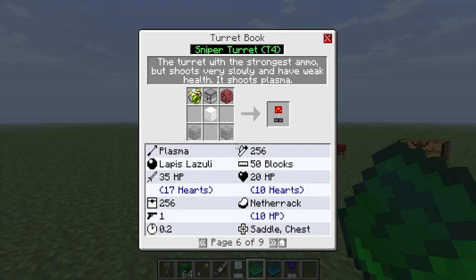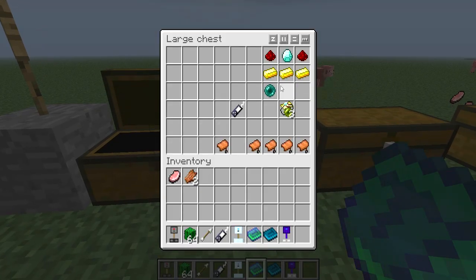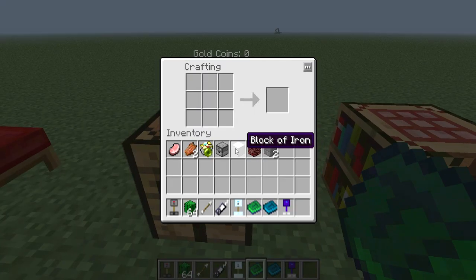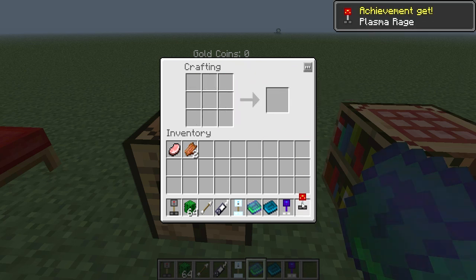Next would be the sniper turret. The sniper turret takes lapis lazuli and a high-tech module to make, plus netherrack, an iron block, a dispenser, and two stone bricks. In order to make a high-tech module you need an ender pearl, three gold, a redstone, another redstone, and a diamond — that's exactly how you make a high-tech module. We actually have it right there in our inventory, so we put the dispenser in the middle, high-tech module, iron block — and we got the sniper turret.